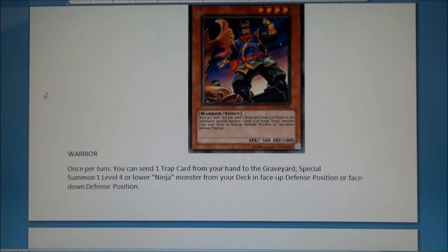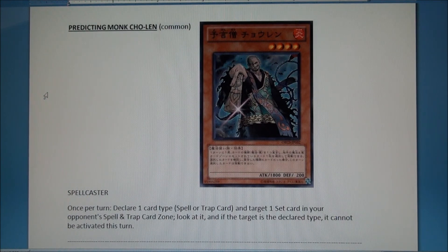This next card is a four-star 1800 ATK spellcaster — that's good — though it doesn't relate directly to ninjas. Once per turn you declare a card type — magic or trap — and target one set card in your opponent's spell/trap zone. You look at it, and if you were correct that it's the declared type, it can't be activated this turn. So it's basically a one-card Cold Wave. It's free, and it looks like Kaiku or Kaiku's ugly brother.